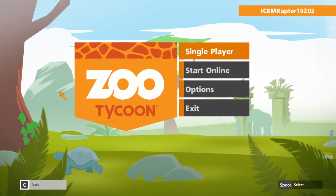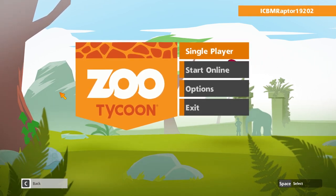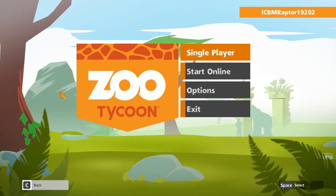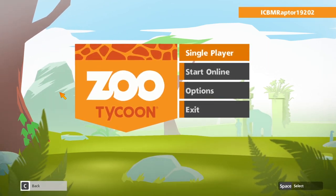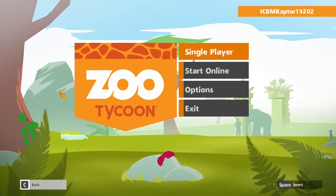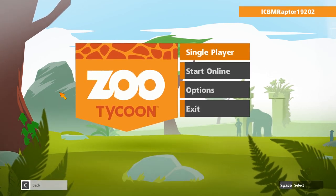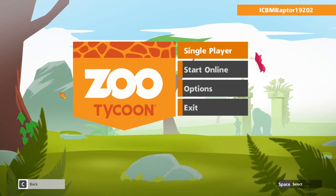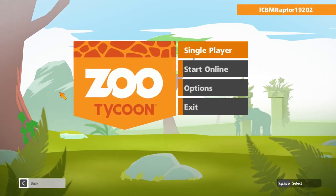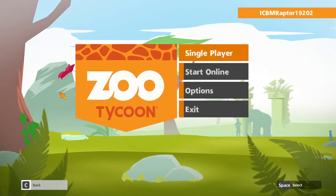Hello again, friends and fans — Raptor here, and welcome back. Good to see you here for Zoo Tycoon, my first look. I've never seen this game before, and I never played the original back from 2001 either. The newest iteration is from 2017, also listed as 2018 on Steam — this is Zoo Tycoon Ultimate Animal Collection. I got this on Xbox with Game Pass, so you can get started for just a dollar on Game Pass, which is pretty sweet.